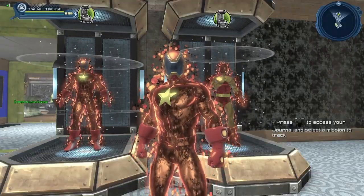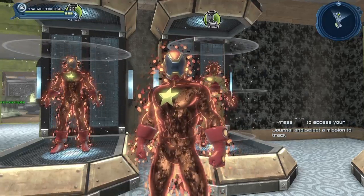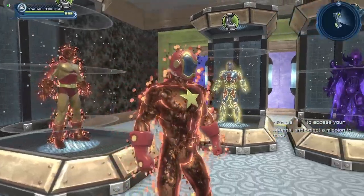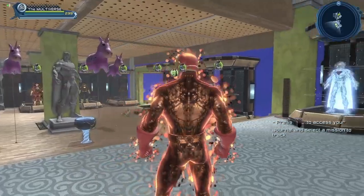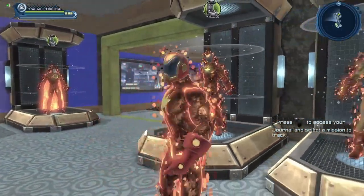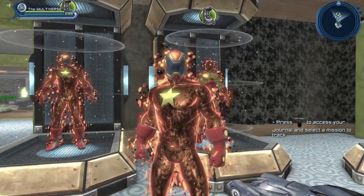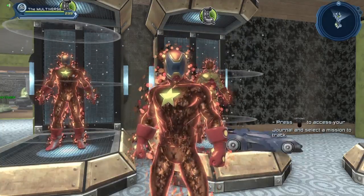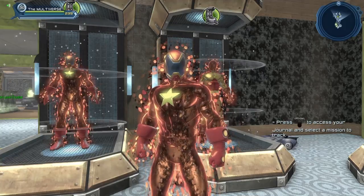Another character that is more or less nuclear powered is Wildfire. Wildfire is a member of the Legion of Superheroes, and ironically enough there are quite a few ways to recreate Wildfire in DC Universe Online. There are quite a few helmets that could be used to mimic his look. There was also a point in time when Wildfire had sort of this nuclear texture on him — it's not exactly it, but it's close enough to give an idea.